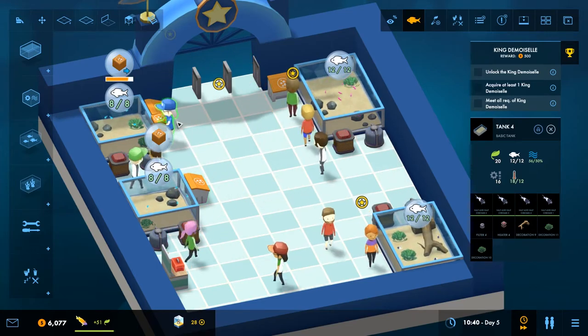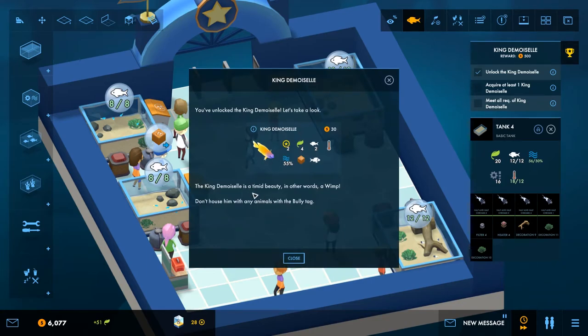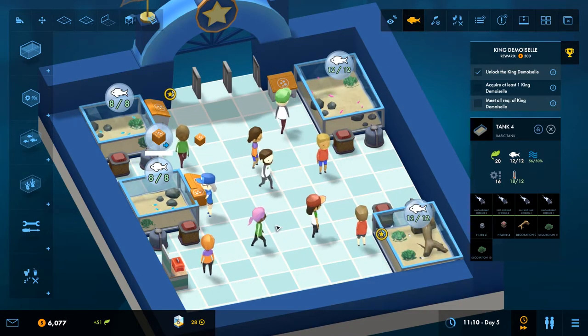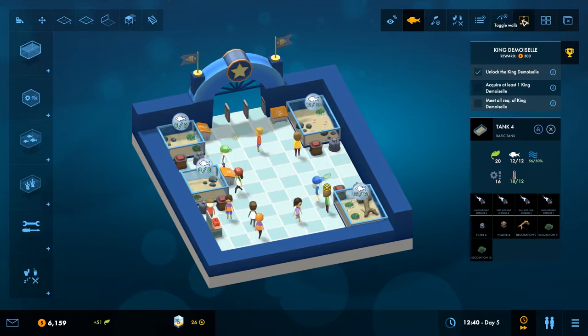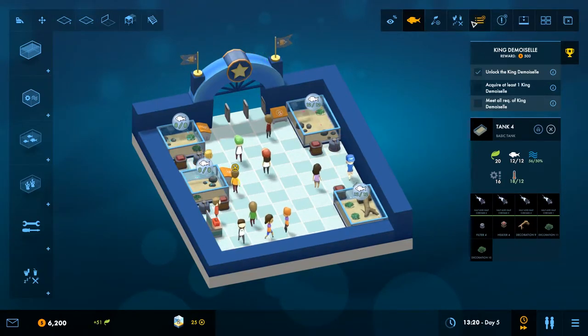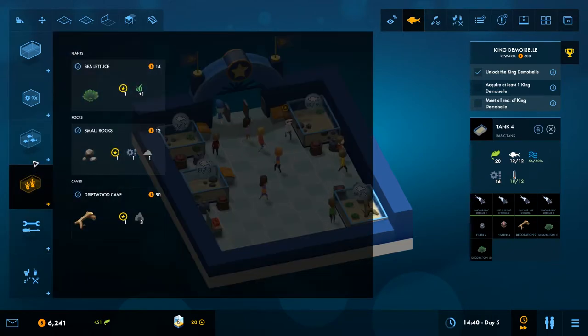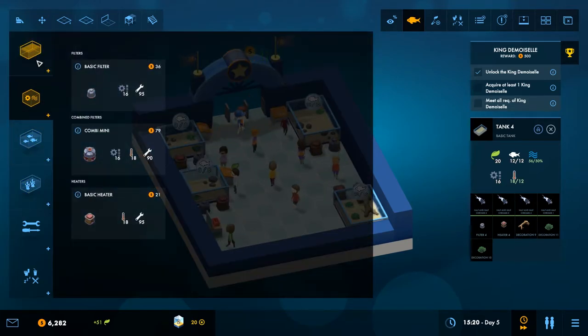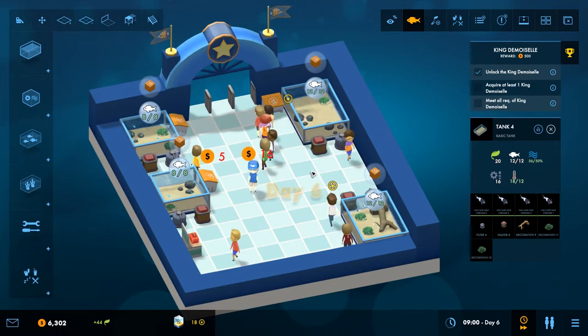New animal unlocked — the king demoiselle. It's a timid beauty — in other words, a wimp. Don't house it with any animals with the bully tag. We cannot house it with bullies. In general we are fine.